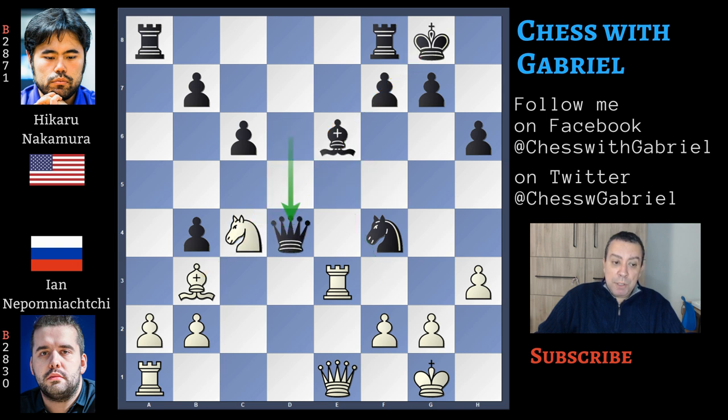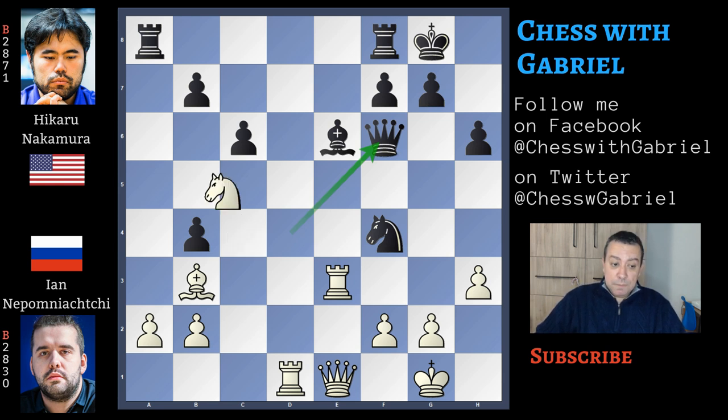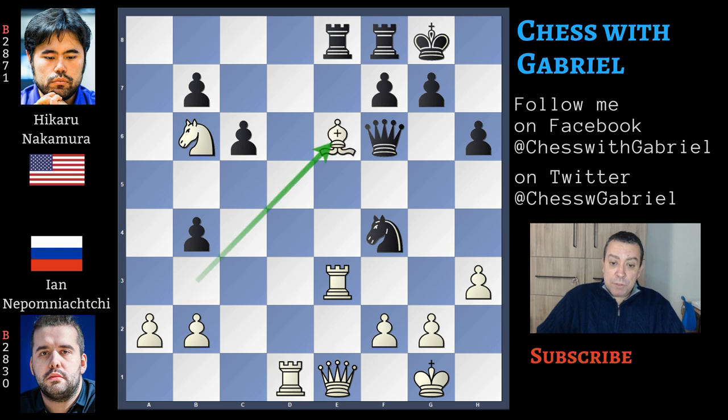Knight to c4 with tempo against the queen. Queen captures on d4 and rook to d1. Queen to f6, and we already notice that Black is much better. Knight to b6 attacking the rook is a good move. Rook on a goes to e8. Now bishop captures, rook captures — and what to do now?